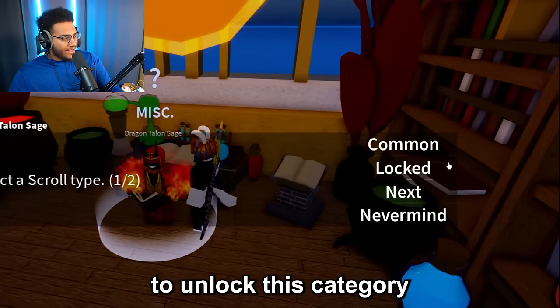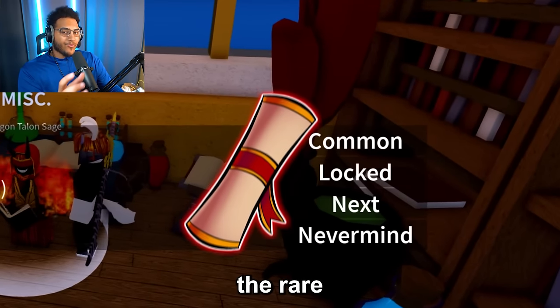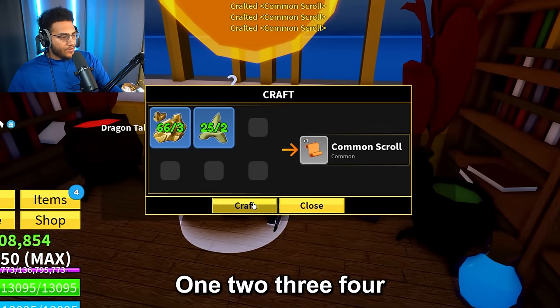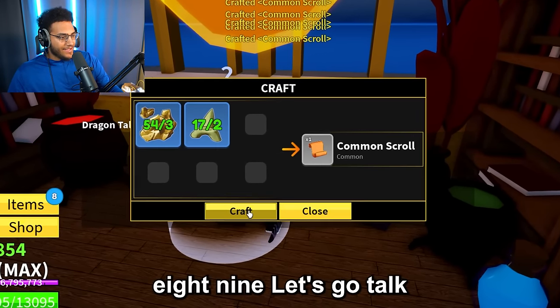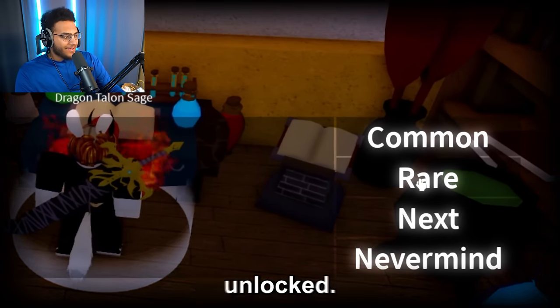Now it is in my inventory. In order to unlock the next category, I have to craft 10 common scrolls, which will unlock the rare scroll category. So let's go ahead and craft 10 more: 1, 2, 3, 4, 5, 6, 7, 8, 9. Let's go talk back to the enchant NPC and now we have the rare scroll category unlocked.